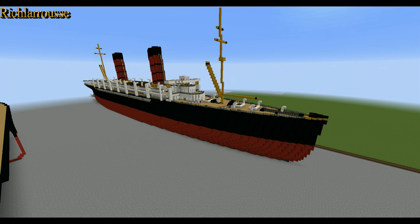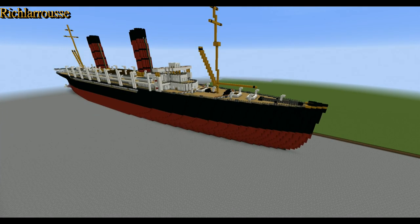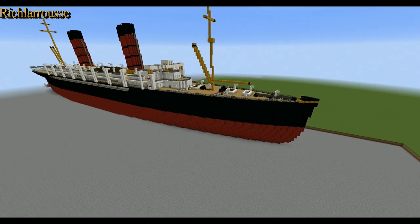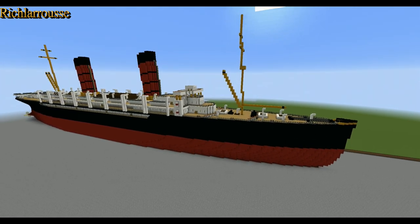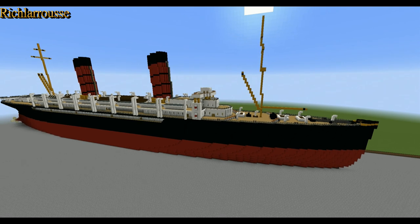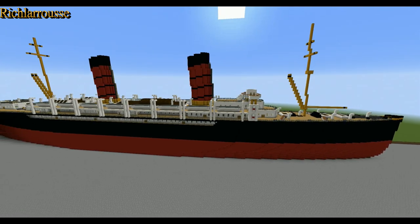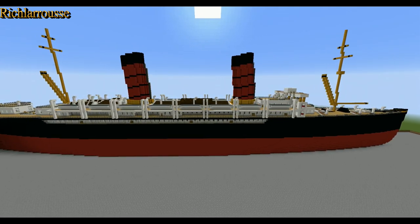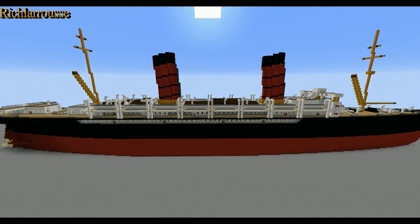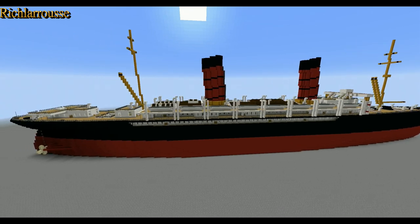One of two ships in the fleet — the other one I think was called the Lucinia or Lakenia, I can't remember what it was called. But there were two of them. This is the longer lasting of the two; this one sailed up until the First World War, where she was commandeered and converted into an aircraft carrier. Basically they chopped the first funnel off, replaced it with two smaller funnels, and it became a basic aircraft carrier — but not in this version.